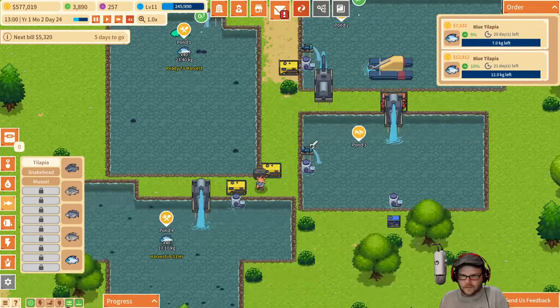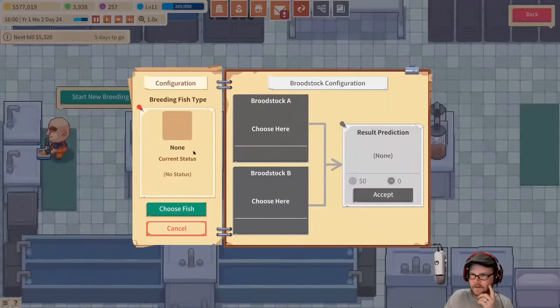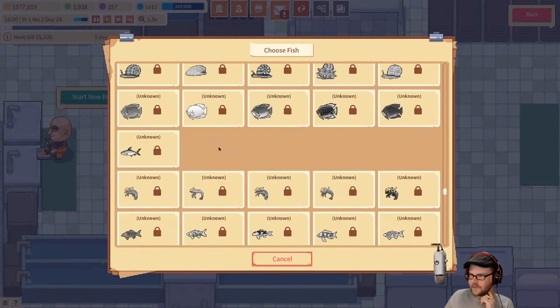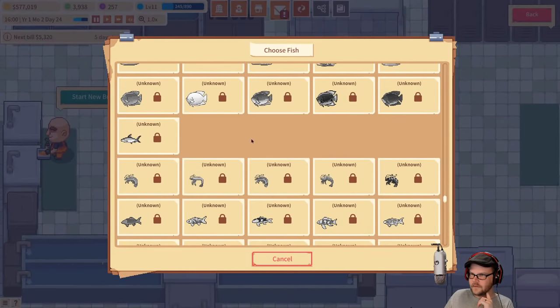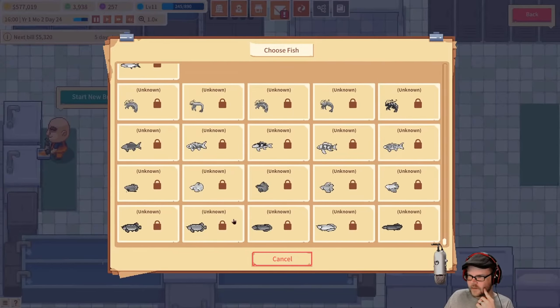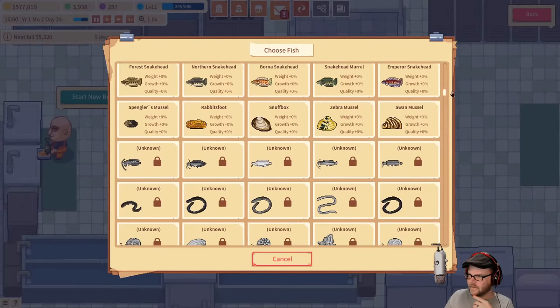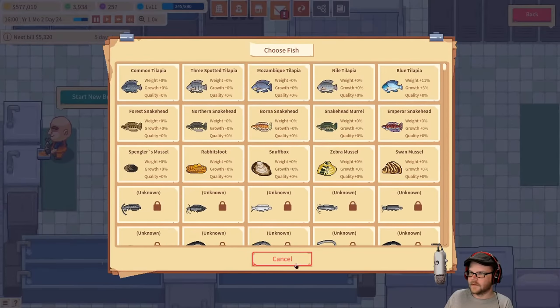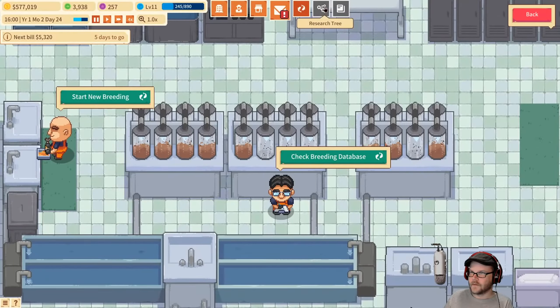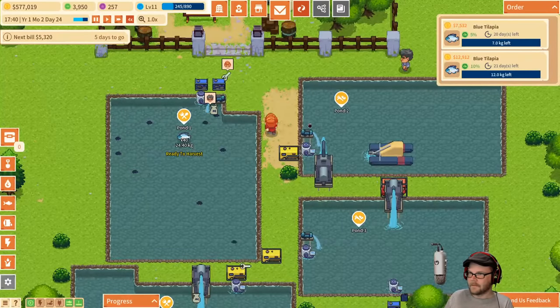There are a lot of different things we can unlock at some point. We can get shrimp, flounder I guess, goldfish, eels. Research tree — ah, under development. Story tree. Look, if you don't want blue tilapia, then I'm not your man. All right, we need to call it a day here.